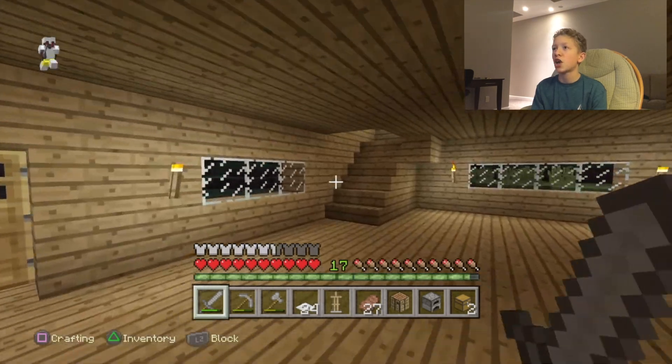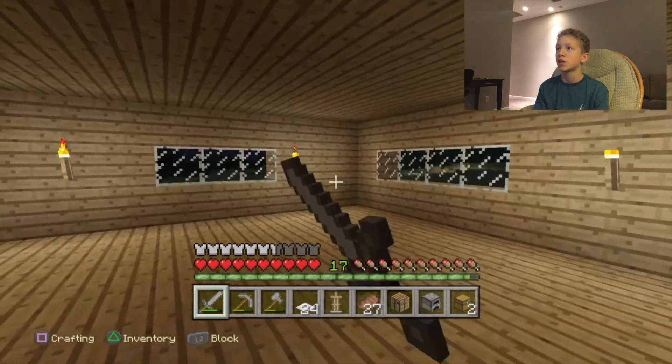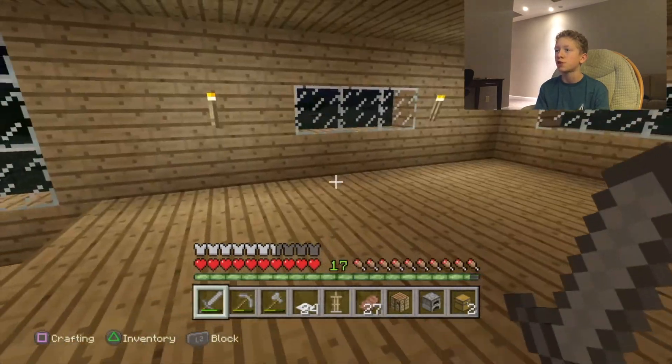As you can see by the title of this episode, we are going to be building my new room in the second layer of the house. We're going to be building right here in this corner, so we have two windows to look out. It's just a pretty good setting — come up the stairs, you turn, there's a door, it's pretty convenient.